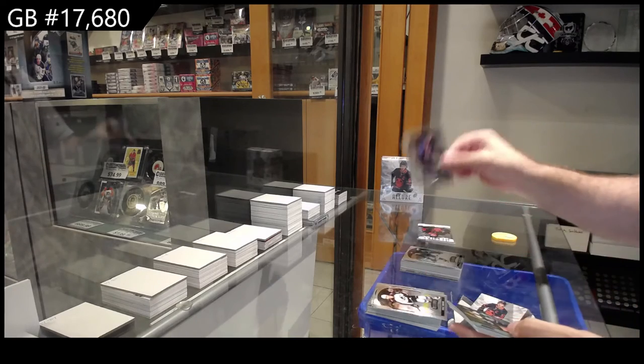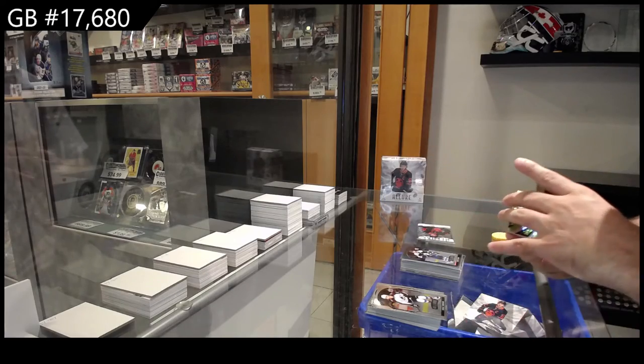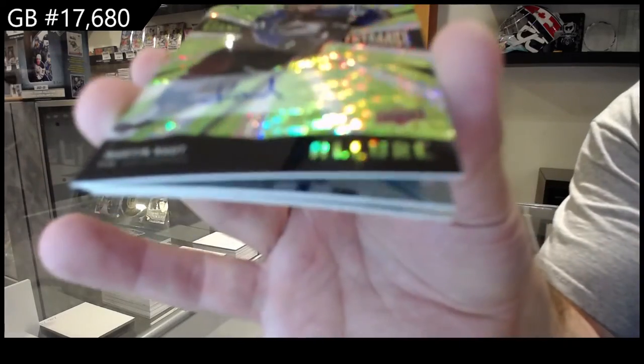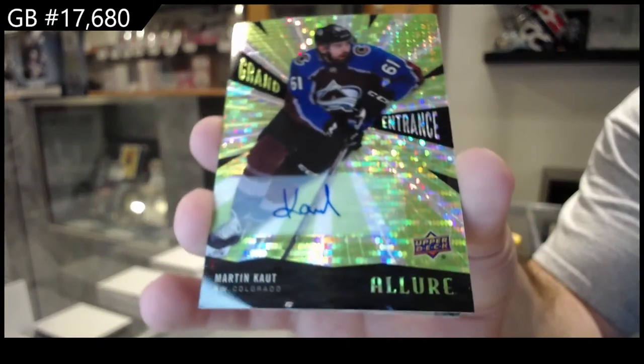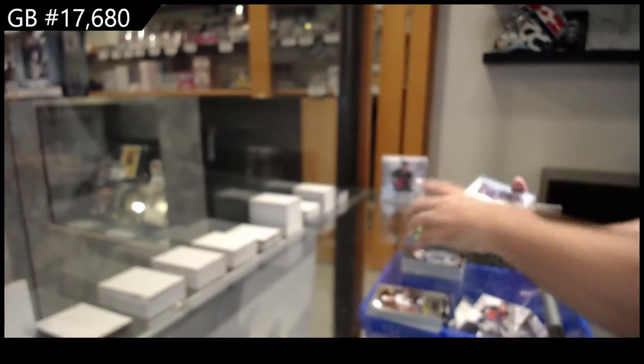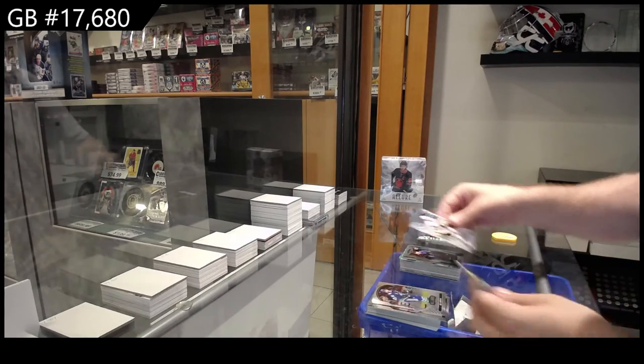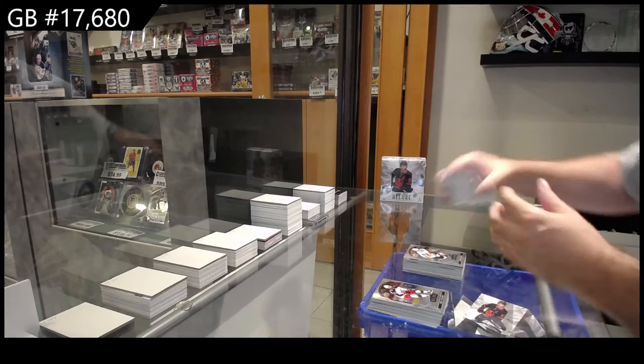Rookie of Byram for the Avalanche, black rainbow rookie of Liam Foodie for the Blue Jackets, grand entrance rookie auto of Cot for the Avs, green short print of Byram for the Avalanche, and Peyton Kreps for the Vegas Golden Knights rookie.